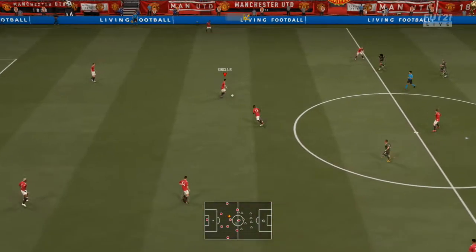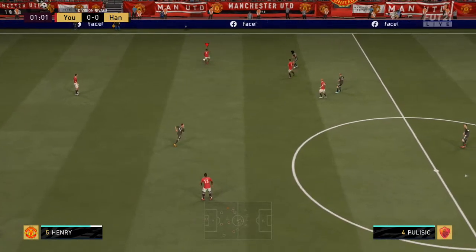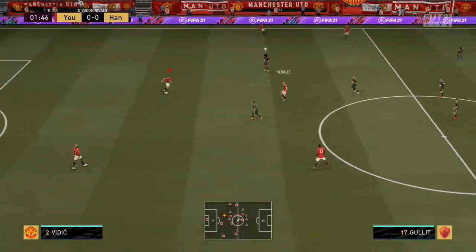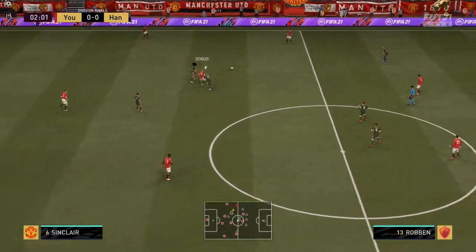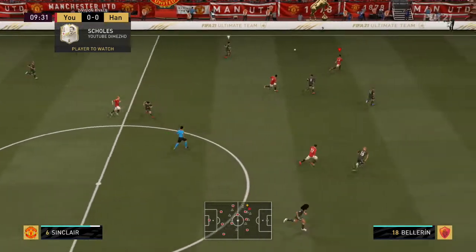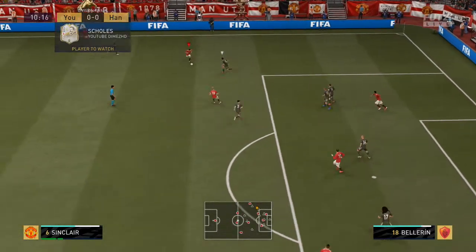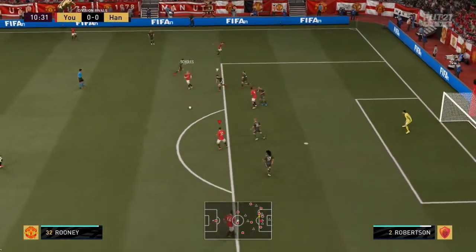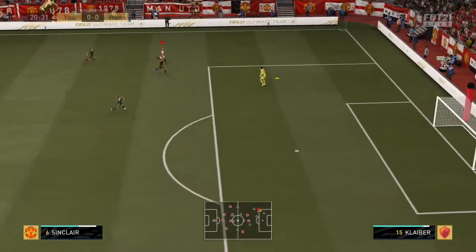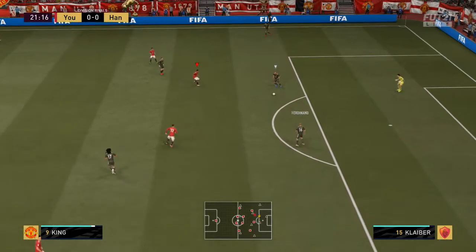Let's get some touches on the ball with him and see how he can dribble. He dribbles pretty well. Let's see his passing down the line — nice pass down the line. He can pass very well down the line, which is really important. You want a fullback who can play those through balls. Let's see his over the top — it was a little heavy but not a bad ball. He has really good passing. I like that.